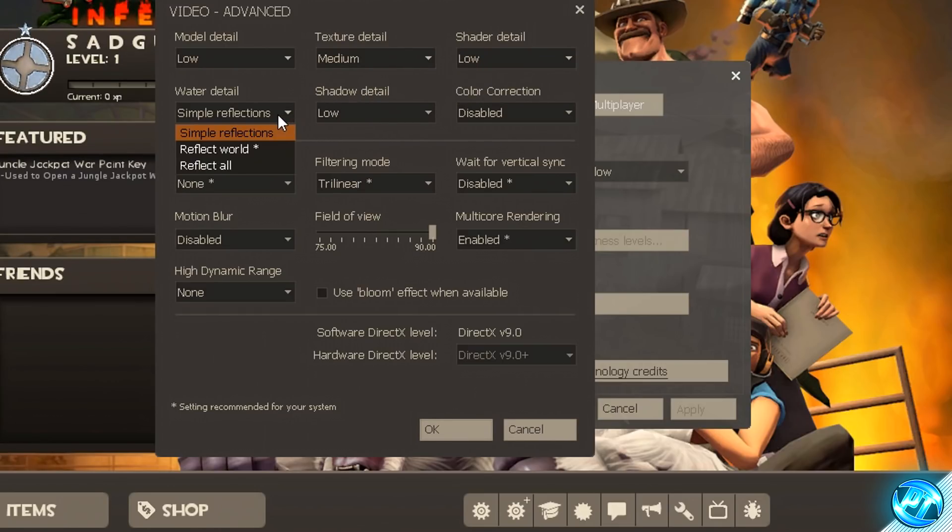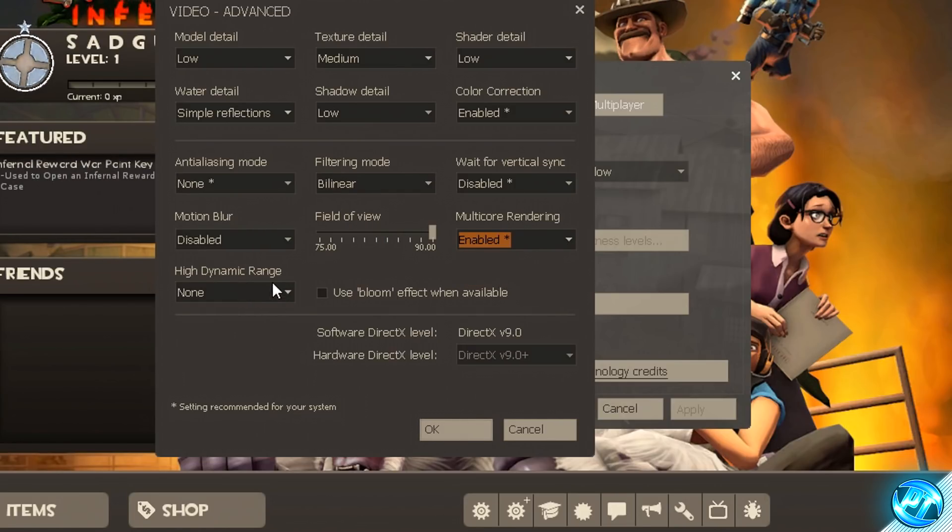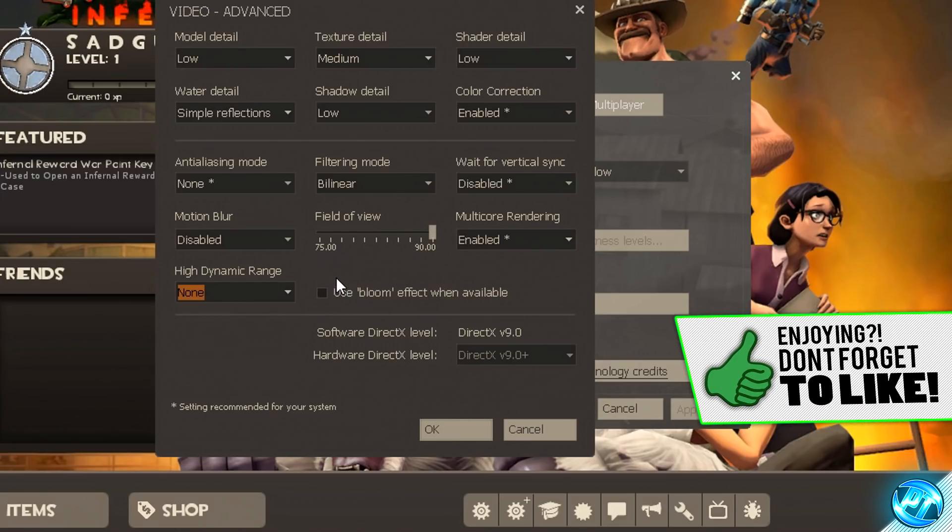Anti-aliasing mode set to none, filtering mode set to bilinear, wait for v-sync disabled, motion blur disabled, field of view is personal preference. Multi-core rendering — make sure that is enabled. High dynamic range — make sure that is set to none and uncheck the 'use bloom effect when available' option.